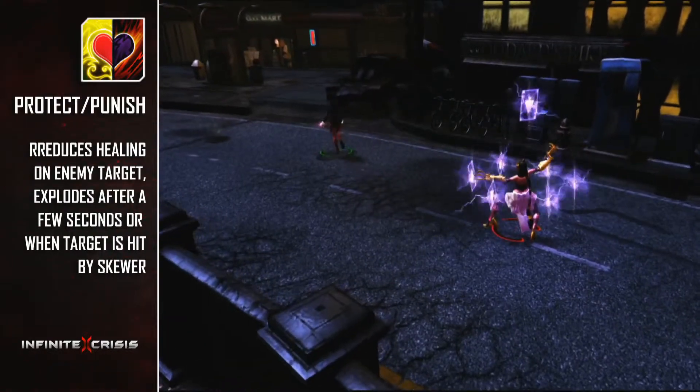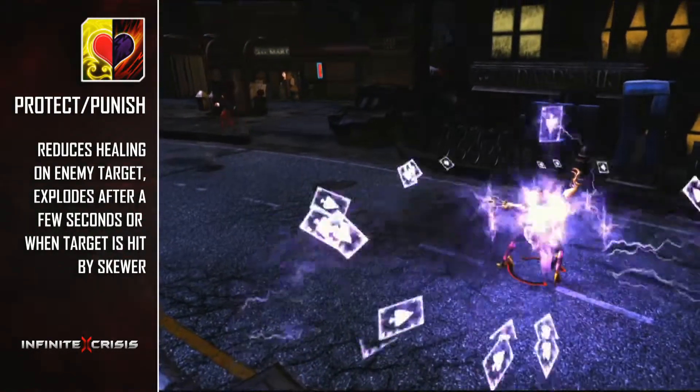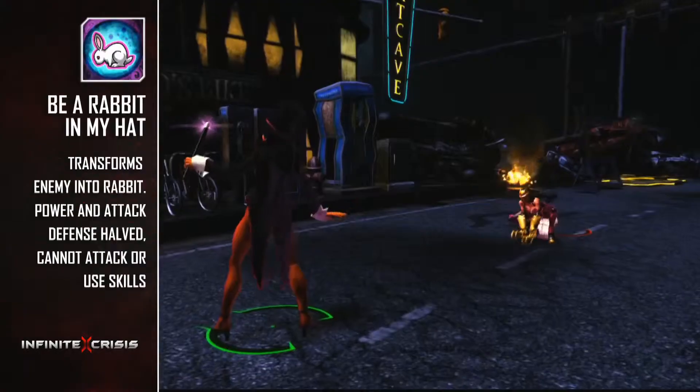The Punish side of the spell will reduce an enemy target's healing and then explode after 4 seconds to deal AoE power damage.